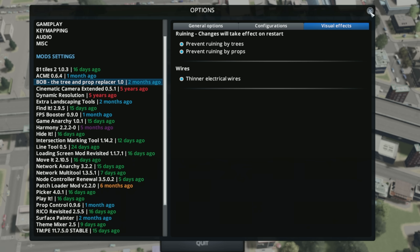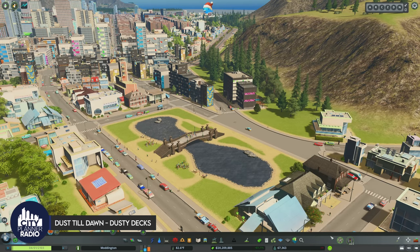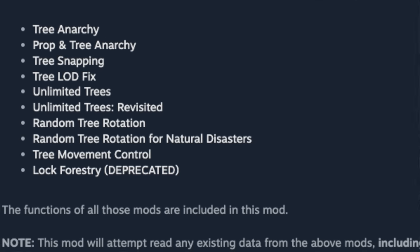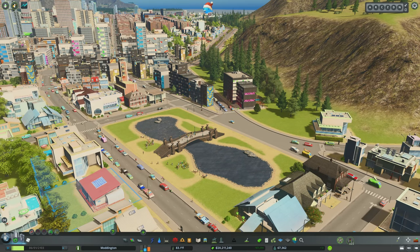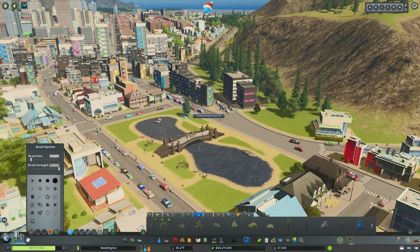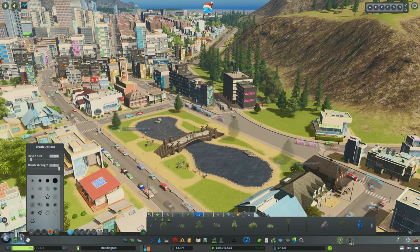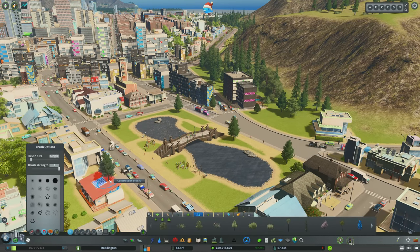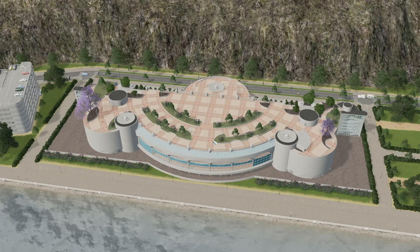Number fourteen: Tree Control. Tree Control is an amalgamation of a whole bunch of different tree mods: tree anarchy, tree snapping, tree LOD fixes, unlimited trees, tree rotation, and forestry lock — all rolled into one. To activate tree anarchy, hit Control A and the tree icon turns red. You can then grab a tree and place it anywhere — it will spin and rotate as part of the tree rotation feature. Tree Snapping enables trees to snap to buildings, which is needed for certain assets like the Monteris asset by Mack Welschman where you need to place trees on top of the asset.